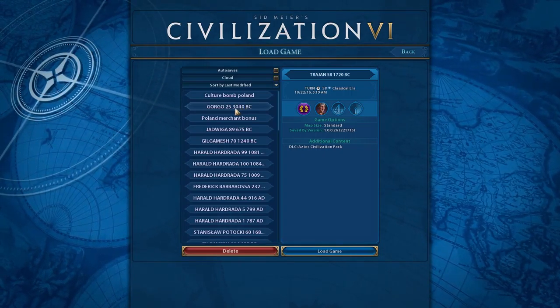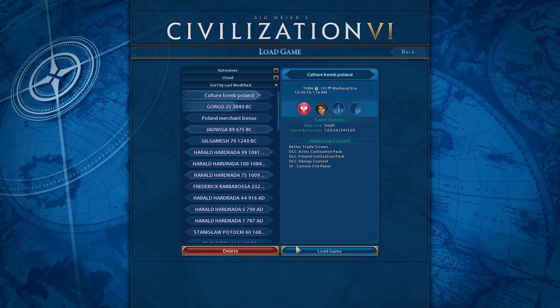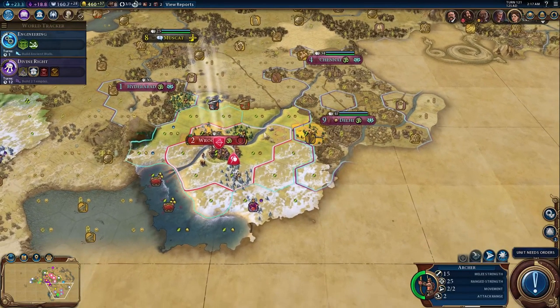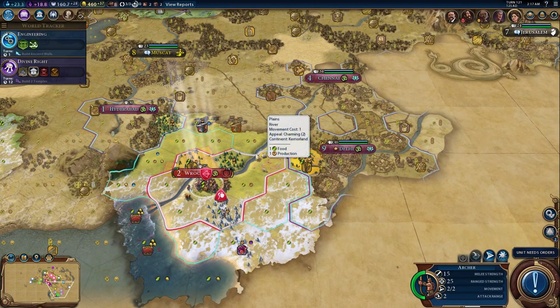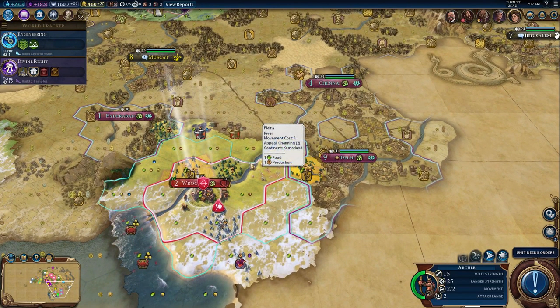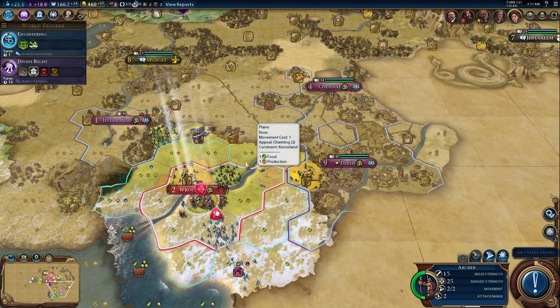I have a couple of games started here. First we're going to be taking a look at the Polish Civ. It's important to make a distinction between the Polish Civ and the leader Jadwiga, because they both have different abilities, and as we've seen with Greece, each civilization can accommodate different leaders.